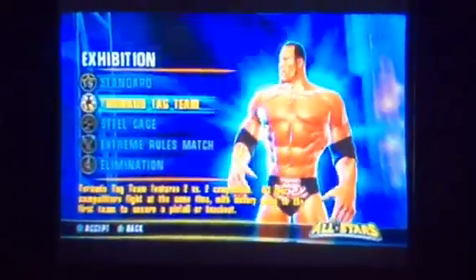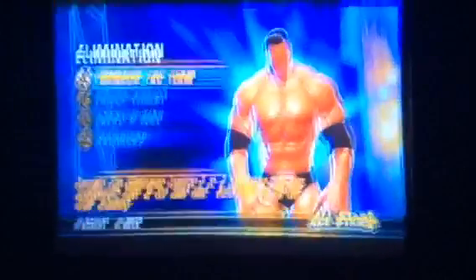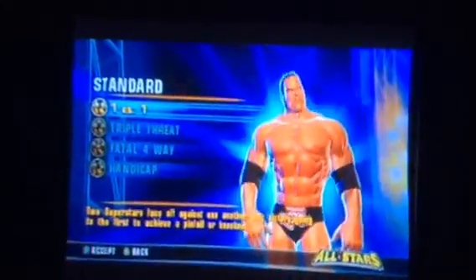I'm going to show y'all the roster first, but I also want to show you the type of matches you can do. We've got tornado tag team match, steel cage, extreme rules, and elimination. So you can do an elimination tag match, tornado tag, triple threat, fatal four-way, and handicap match. But the only kinds of matches you can really do are a regular match, tag team, steel cage, or extreme rules. My favorite on here would be extreme rules. You can do it from one-on-one, tornado tag, triple threat, fatal four-way, or handicap — and a handicap match is two-on-one. For all of you who haven't played this before, I'd advise you to do a handicap match your first time playing, because it's going to be easier to win.